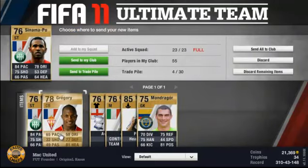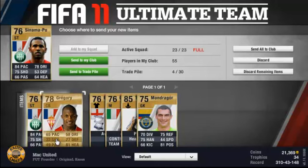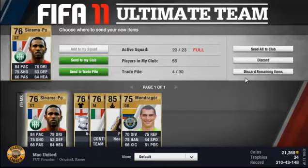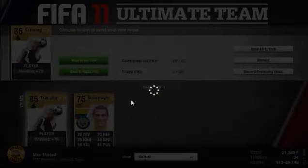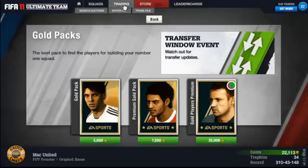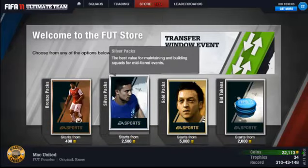Gregory — 65 pace, 32 shooting. I'll keep him in my club just because he's got such a good name: Gregory! But there are 744 coins for discarding that. That will do me fine. Let's go on to the silver packs.